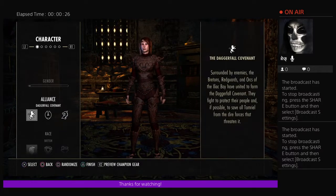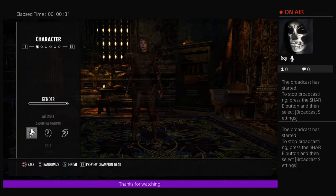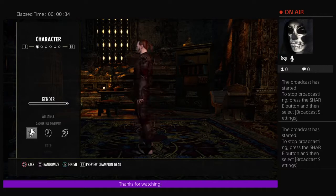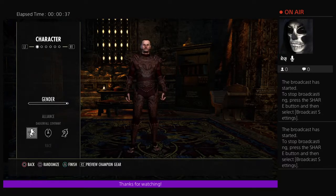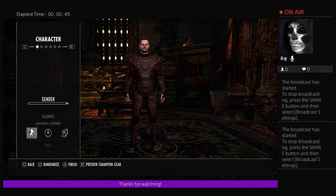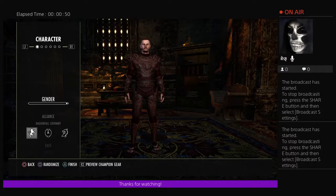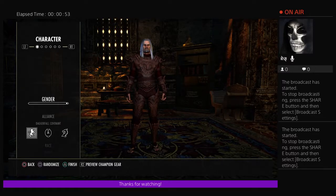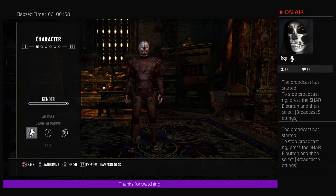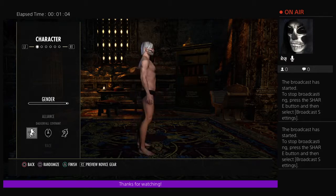What you see here is the character creation screen — there's lots of things you can do with it. I've decided I want to go for a stamina orc damage dealer. You can swap gender, randomize with the square button, and with R2 preview champion gear or no gear so you can see your character better.